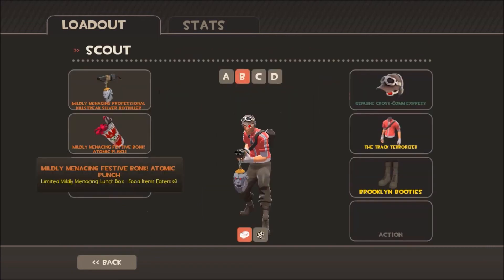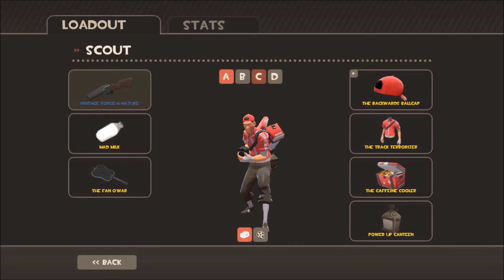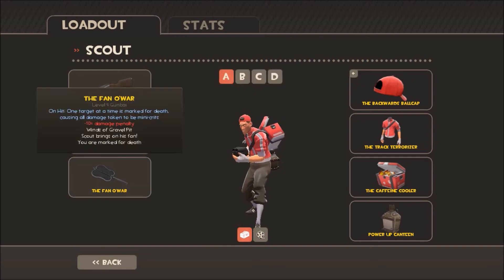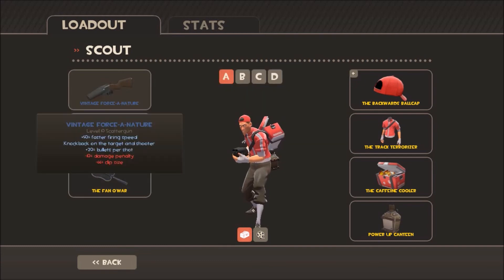So I would go down to my least favorite stuff — this is my MVM scout. I would go for MVM. This is typically what you see in MVM: the mad milk and the fan of war. You can use any weapon — you can use the Force-A-Nature.